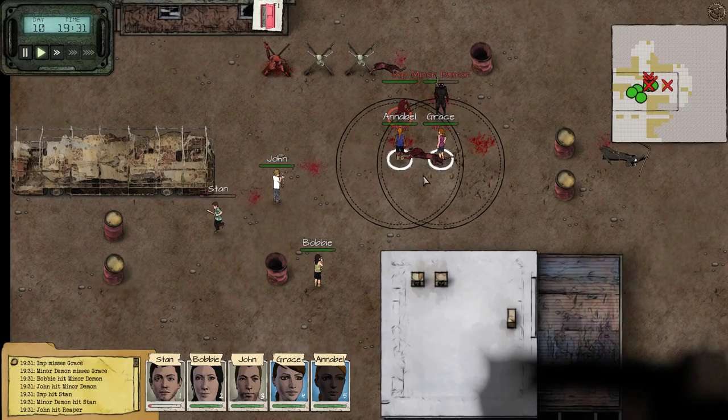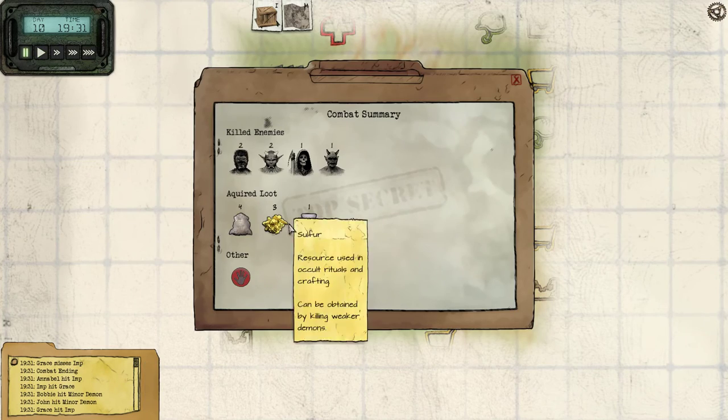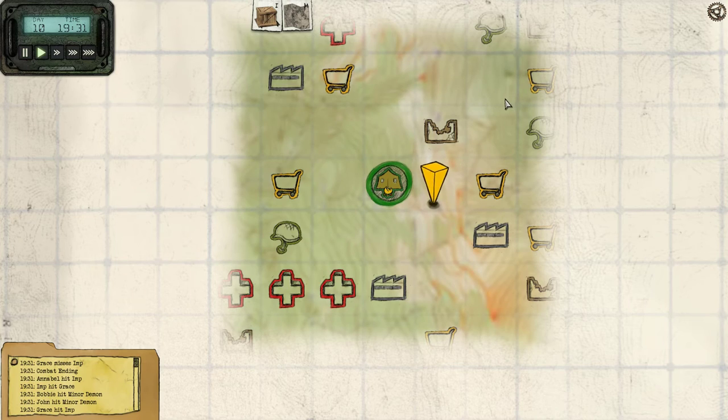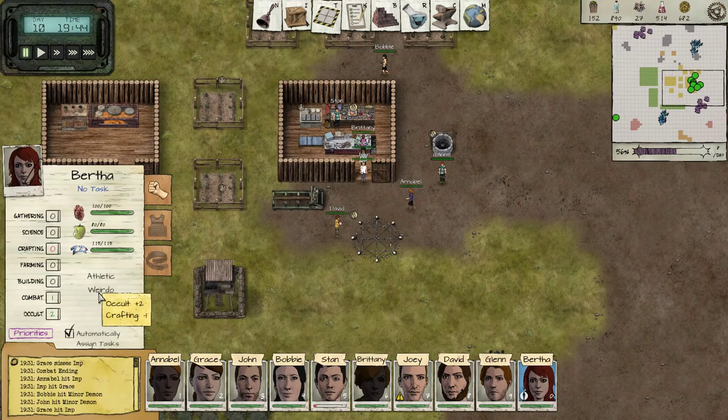We should actually be able to build the infirmary when we come back. We picked up some extra hides, sulfur, ectoplasm, and another person. So is 10 people going to be enough for me? I'm not entirely sure but I hope so. Bertha — are you an addict? No, you're an ethnic and weirdo.